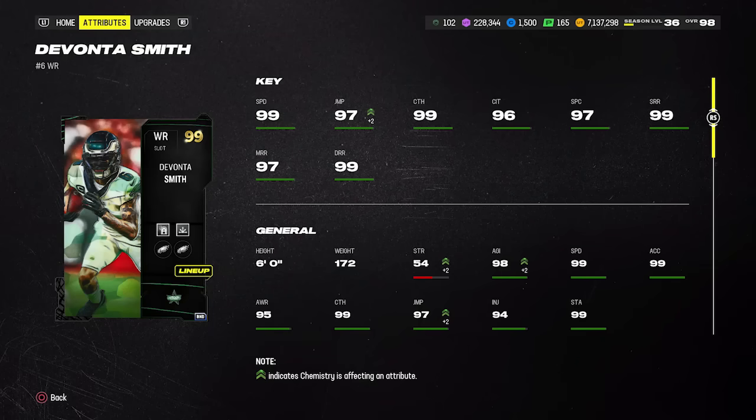The same applies to wide receivers from the Theme Team All-Star promo. Cards like Romeo Dobbs and Mike Williams — I actually think they're better than Davante Smith. The price is similar to the running backs, around 450–500k. Dobbs is six foot two, Williams is six foot four, and attribute- and ability-wise they're all similar. They get AKA X-Factors, and Yak Them Up is a standout — it basically guarantees breaking the first tackle after the catch. Pair that with Jukebox and you can turn short throws into big touchdowns.